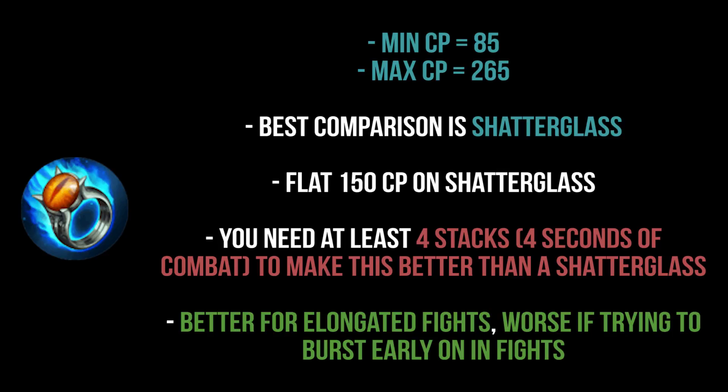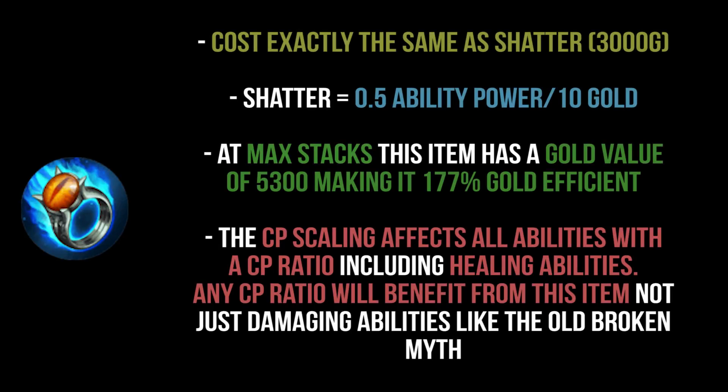Dragon's Eye is better for elongated fights and worse if you're just trying to burst early or poke from range, unless you're playing someone like Skarf or Celeste who can poke every 2.5 seconds. It costs exactly the same as Shatterglass at 3,000 gold. At max stacks, using the same 0.5 ability power per 10 gold ratio, this item has a gold efficiency of 177% — roughly worth about 5,300 gold.